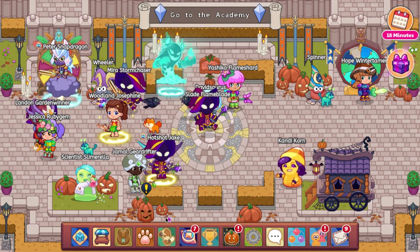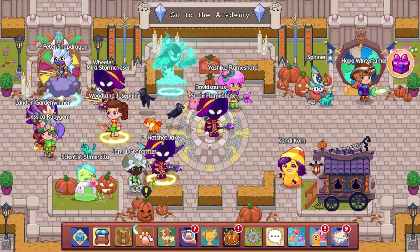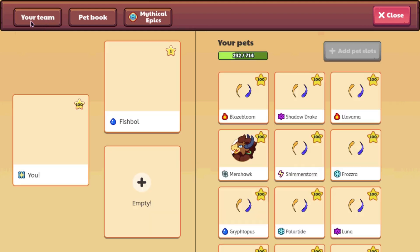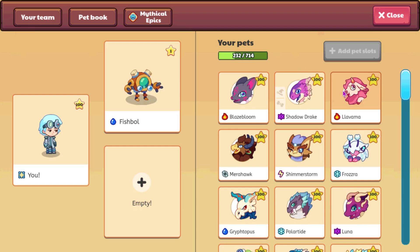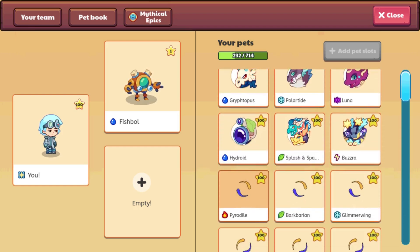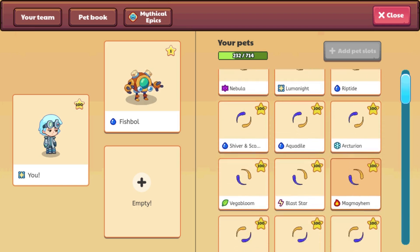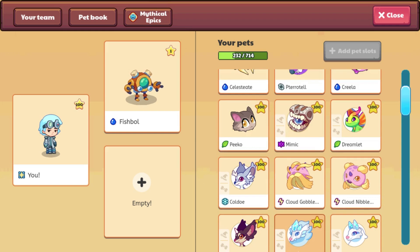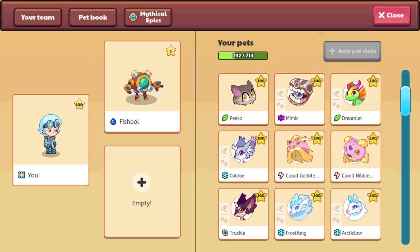We are going to be looking at two pets that got updated to HD — those are Evalotus and Pradaxus. Evalotus looks really weird now because they changed its colors to look more like Pradaxus's, so it's not green anymore. Also, some pets did get updated icons a few days ago, like Coldo, which was Ivory Truckle, and Truckle got updated as well, and Dreamlet did.